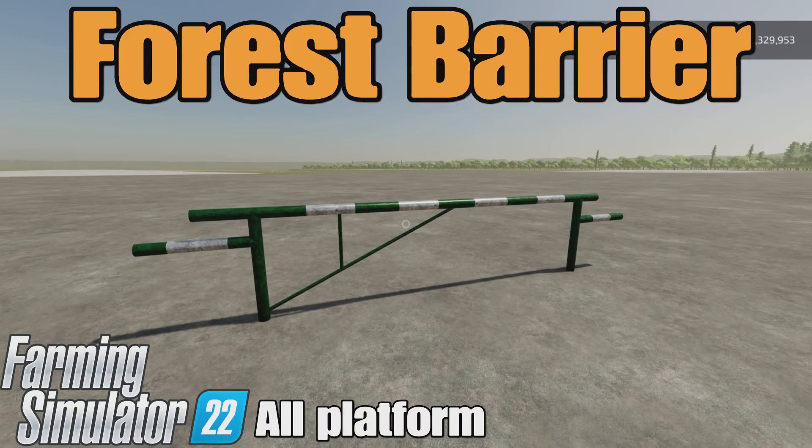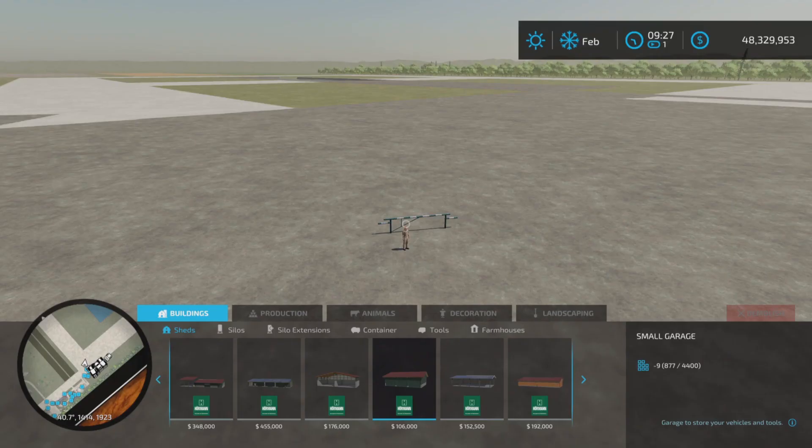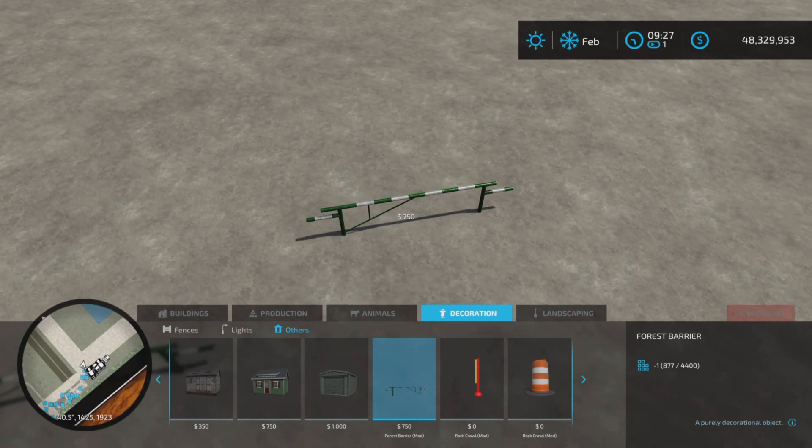Loony Farm Guy here, and this is Forest Barrier by Young Siniak on Farming Simulator 22 for all platforms — PC, Mac, and console. I'm on PS5 here on the Rock Crawl map. It's 0.68 megabytes to download, and you'll find it under Decorations and Others.